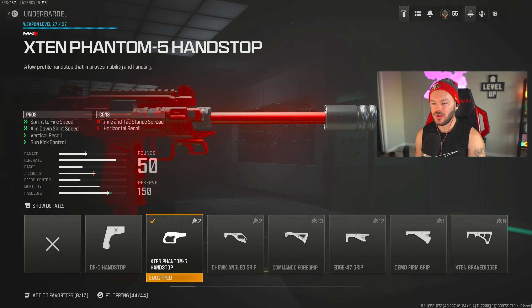After that, we're throwing on the X-10 Phantom 5 Handstop. This helps us with sprint to fire speed, aim down sight speed, vertical recoil control, and gun kick control. You do lose a little bit of horizontal recoil control, which is not the end of the world. Between the barrel and this attachment, you're perfectly taken care of in terms of recoil. Adding something else for recoil would slow down the build, which we don't want.